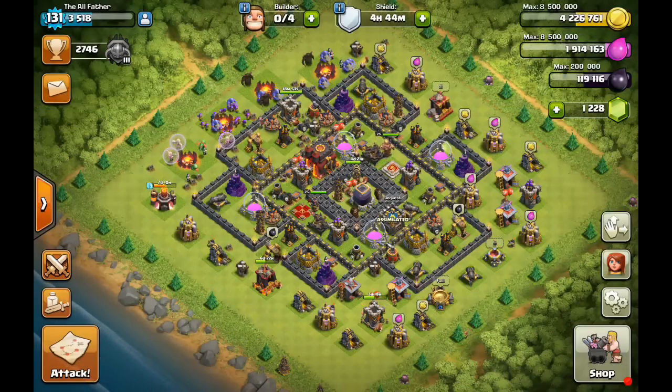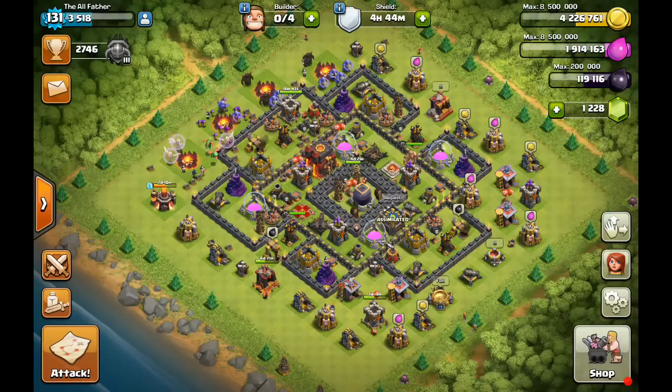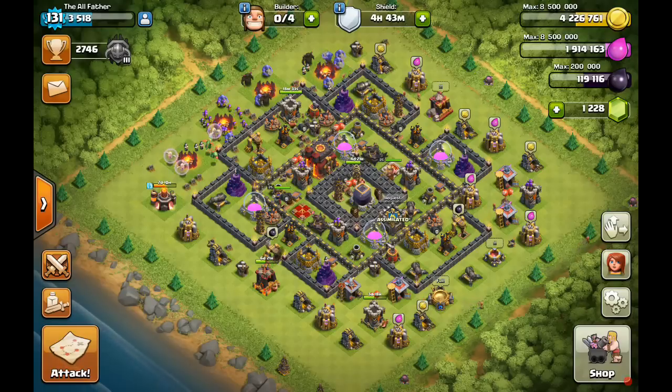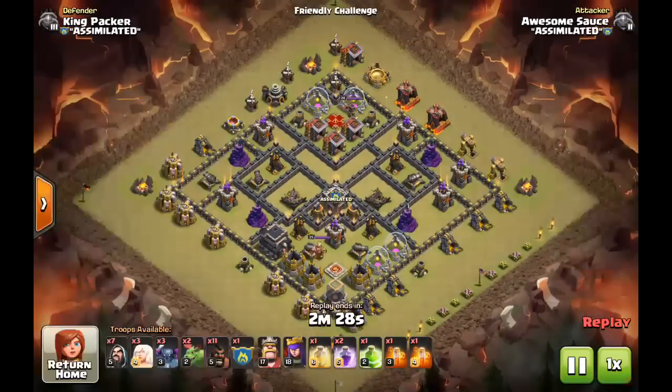Hey, what is up — the All Father here, today bringing you an attack review on a newer strategy: the HPHB. Not the HGHB, but the HPHB. That's right, we're going to try to make PEKKAs great again with the Healer PEKKA Bowler Hog strategy. We're going to take a look at a couple of friendly replays using the strategy and make some recommendations based on that. At this point I'm not 100% sold on this strategy, but that doesn't mean it can't be used.